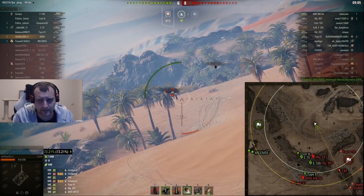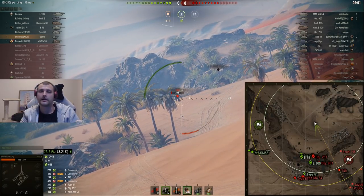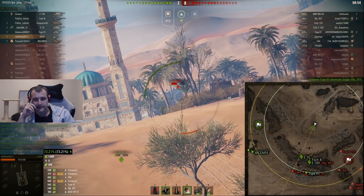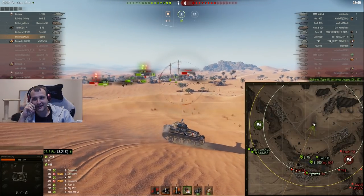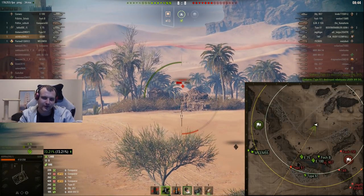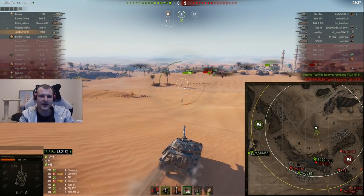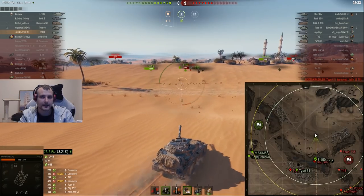You can cry, you can scream, you simply cannot change it — that's how everything works. The situation is looking quite bad right here, 7 to 8, and I need to do something. I decided to try to punish people for their stupidity, but as you can see it is not the case. We are playing a very important role right here — we are trying to craft some kind of angle for that Type 61 for obvious reasons, but I failed unfortunately.